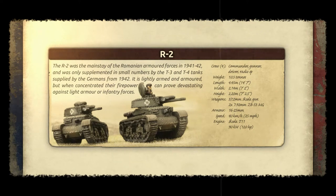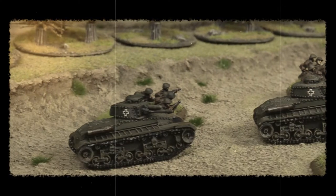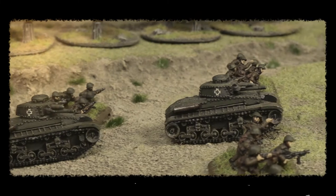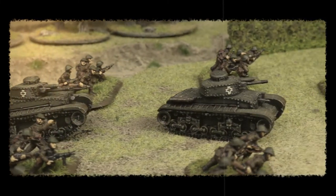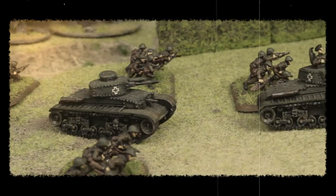The R2 was the backbone of Romanian armed forces early in the war, with only a few German supplied vehicles as support. Armed with a 37.2mm Skoda gun, it didn't pack a big punch, but with a top speed of 40km per hour and crews trained in concentrating fire, it could prove devastating against light armour.